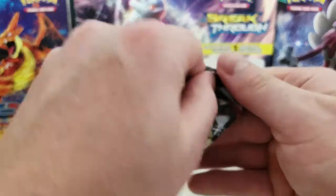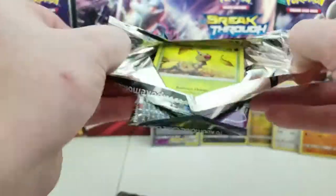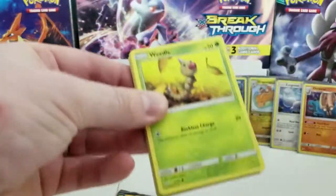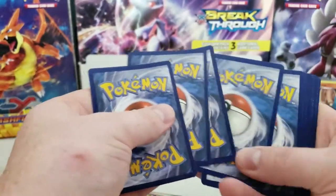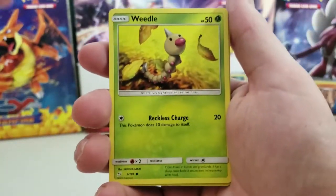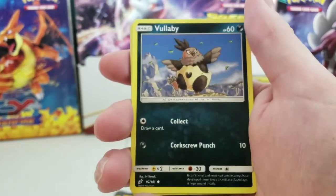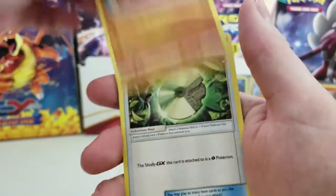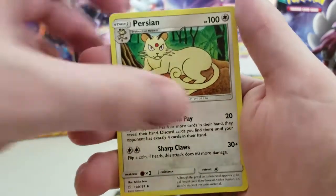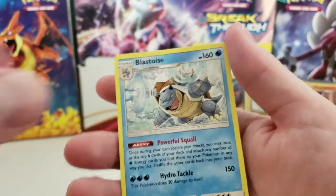Two packs left. Let's see if we can get another GX. We have a Weedle, Joltik, Blitzle, Paris, Vullaby, Leaf Energy, Hitmonchan, Grass Memory, Persian, Reverse Holographic Jinx, and a Blastoise. I like that — that's a pretty cool regular rare.